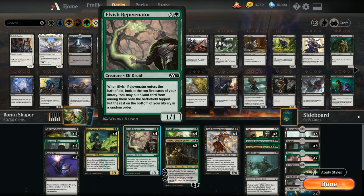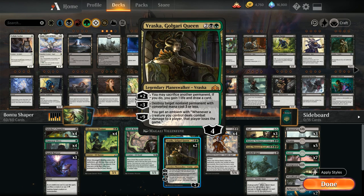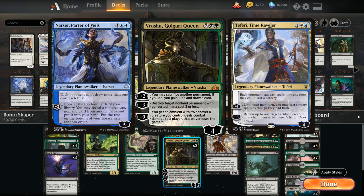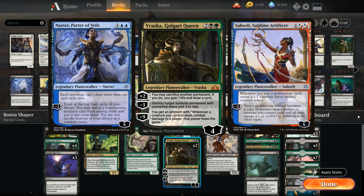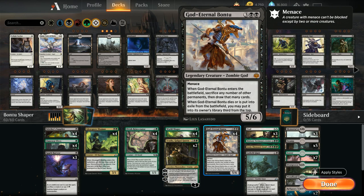At 4 mana we have the full playset of World Shaper — an important piece of the puzzle. Sometimes we just sacrifice it right away to get a ton of lands in play using our various sacrifice outlets. We also have 2 copies of Vraska, Golgari Queen, which helps deal with opposing threats, can take out 3-mana Planeswalkers like Teferi, Narset, and Sahili, draws cards with the +2, and has a game-winning -9 ultimate. Plus the full playset of God Eternal Bontu as the main card draw engine alongside World Shaper.